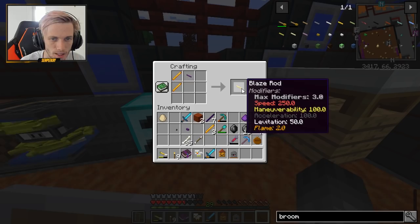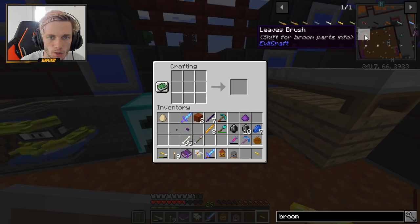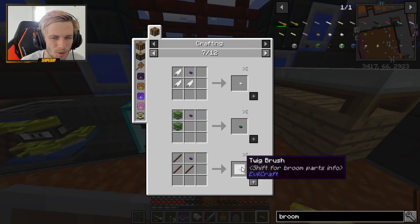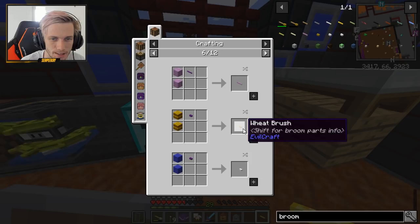Now we get to choose between: wheat brush, wool brush, feather brush, twig brush, and leaves brush. Speed plus 100, speed plus 80 but also gives 100 levitation, levitation 200, speed 20 - that's rubbish - and twig brush for manoeuvrability. The best one sounds like the wool brush, which gives you speed plus 80 and good levitation. So we need to go out and kill some sheep to get the wool.